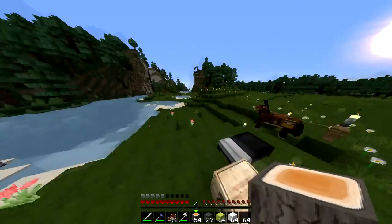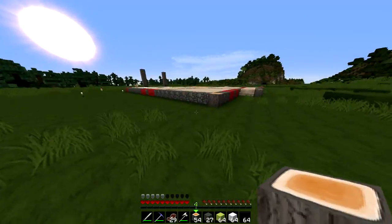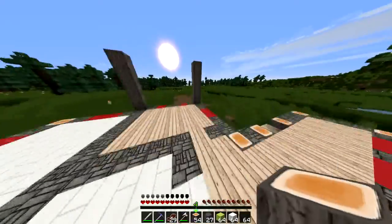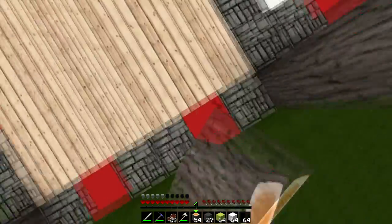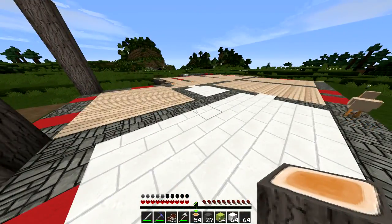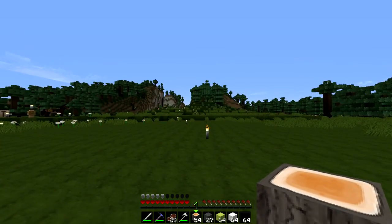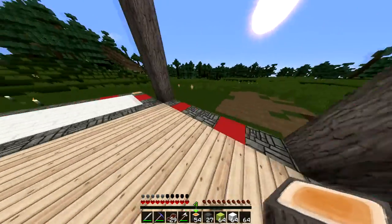Alright guys, so I'm back and progress has been made. I like it so far. Don't worry — this Red Wool here, it's not going to be there. I put Flo's HD texture pack back on because that's what the guy in the tutorial uses, so I know exactly which blocks he's using. It's just easier for me. The Red Wool marks where he's going to be putting the windows.